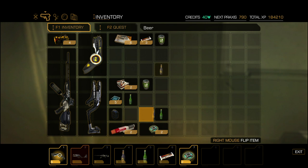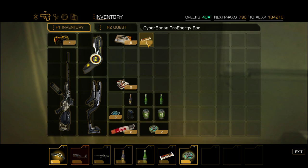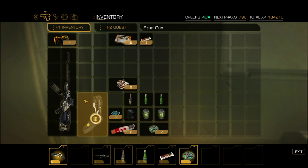We'll put the beer by the grenades — that sounds like a good place. I'll even color-coordinate them. As for the Peps, I don't need those. I don't actually think there's any Peps ammunition in this place, but I could be wrong.